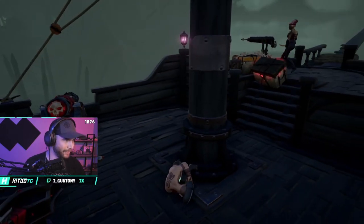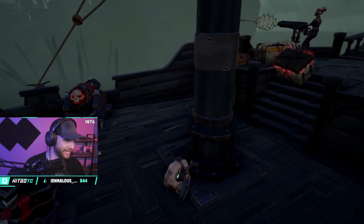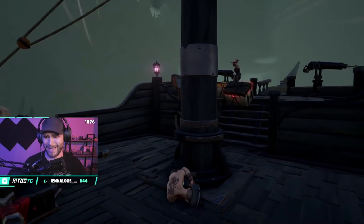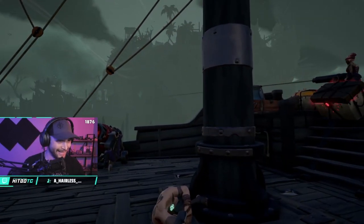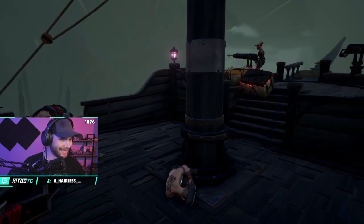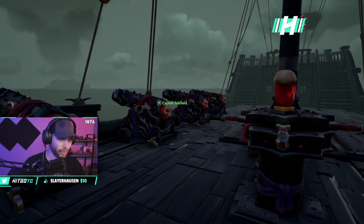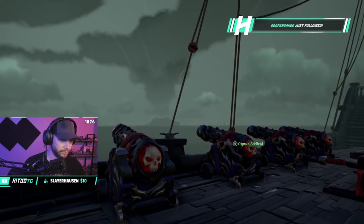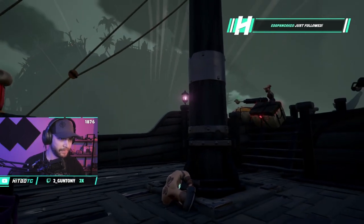Beautiful, beautiful, beautiful — you're doing great! I don't see the other chest; just swim to Crook's Hollow or something. Oh my gosh, am I going the right way? I have no idea. You need to swim — yeah, you're set, you're going the right way. Swim towards the skull. Towards the skull force at Crow's Nest, so you should be good.